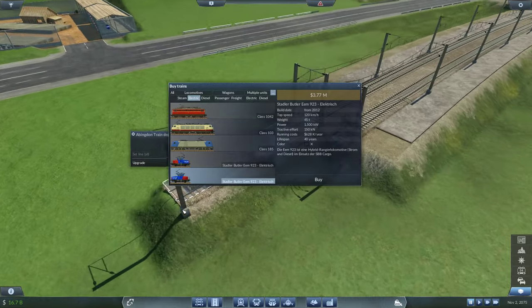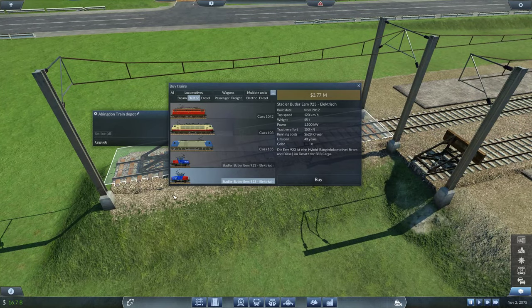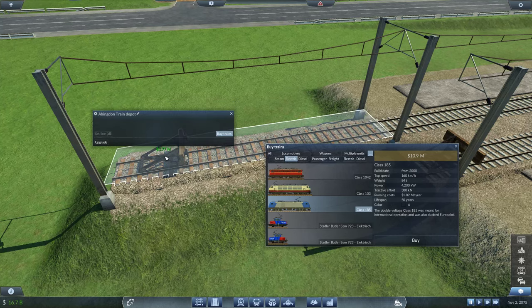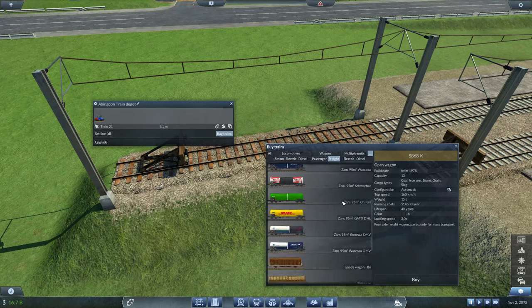So one of them is the front, one is the back. I'll put this one as the front and this one as the back. Look at that — only 9.1 meters compared to this one which is 20 meters, so less than half the length. That's beautiful, right?